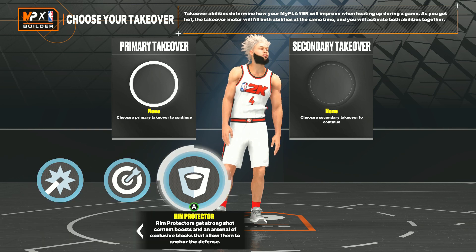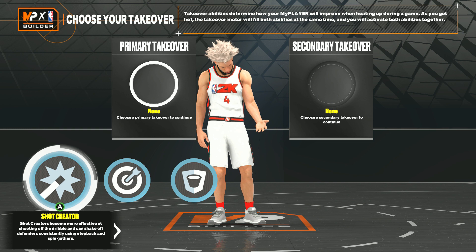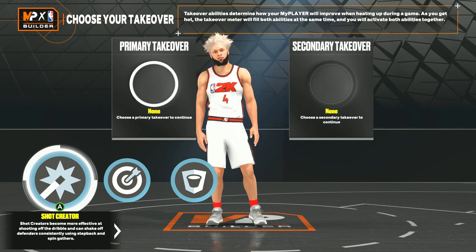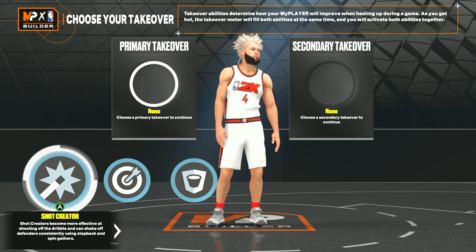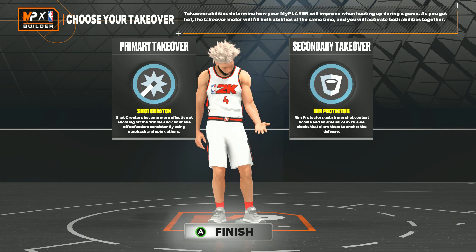For the takeover, it's really up to you — you could use rim protector, but if you want to be a demigod, going shot creator would look crazy on a six foot nine player fading out like a point guard. For the second takeover, it's also up to you, but I'm gonna choose floor general.